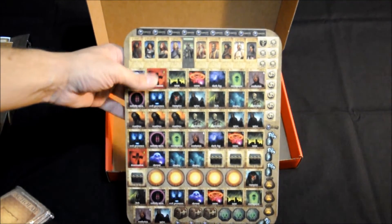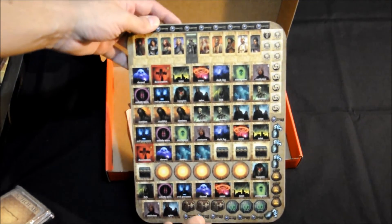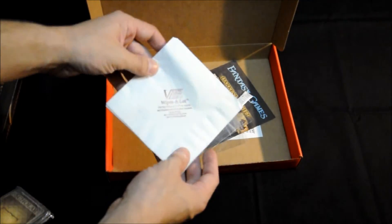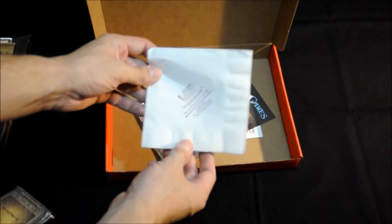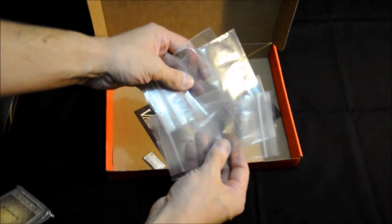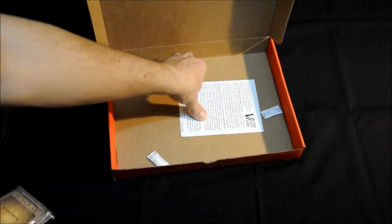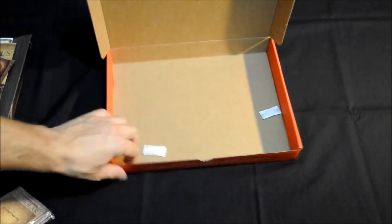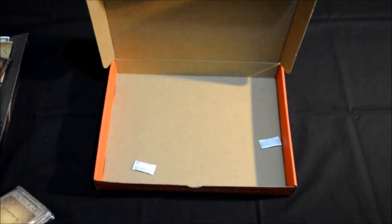De verdad, sigo pensando que parece publicado por una de las grandes. También tenemos una servilleta para el tema de los tokens, de Victory Point Games. Bolsitas tips, un total de 4. Publicidad, una nota informativa. Y nada más. Así que sin más, vamos a proceder con la reseña.